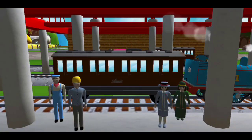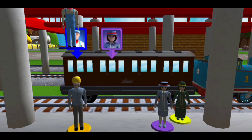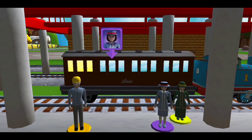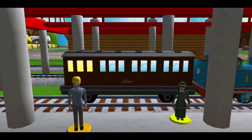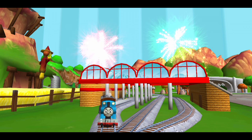Help the passengers get into the carriage. Drag each of them to the square with the matching colour. Clattering coaches! Your engine loves your train set.